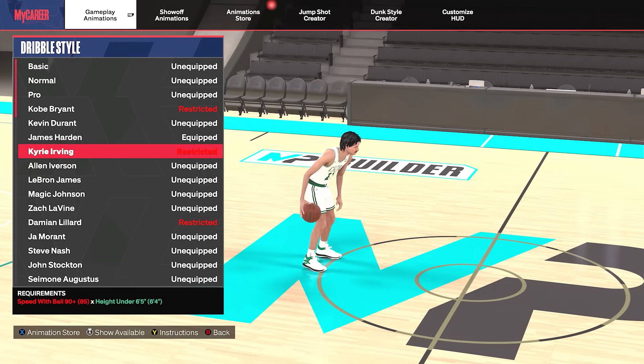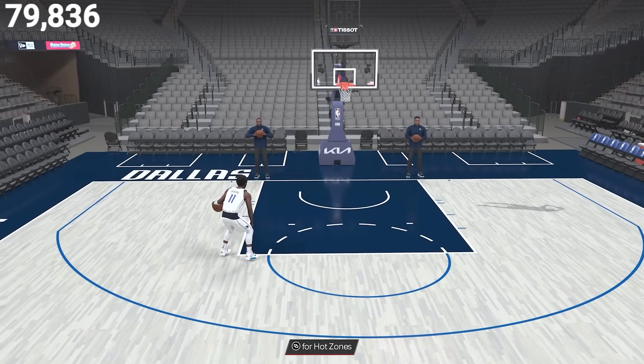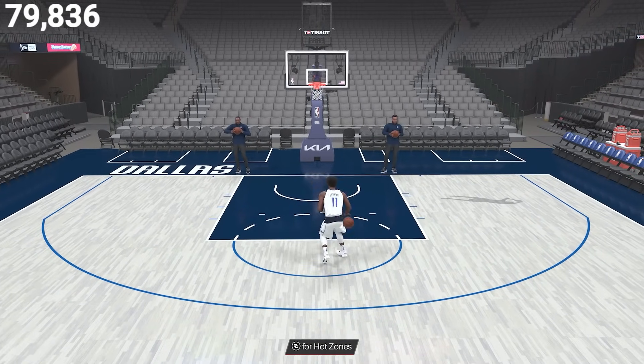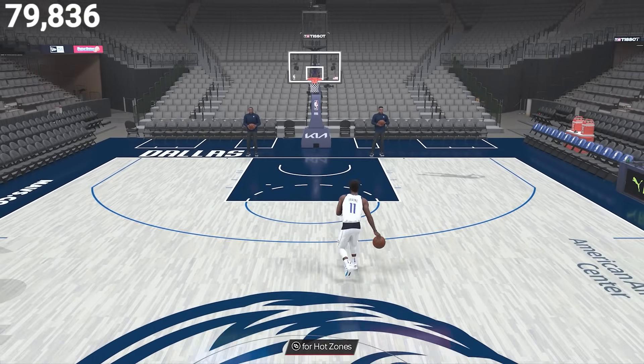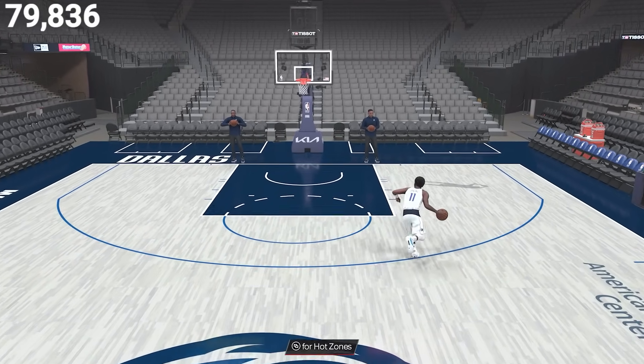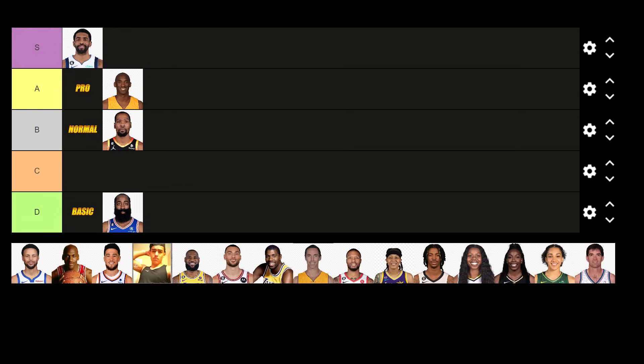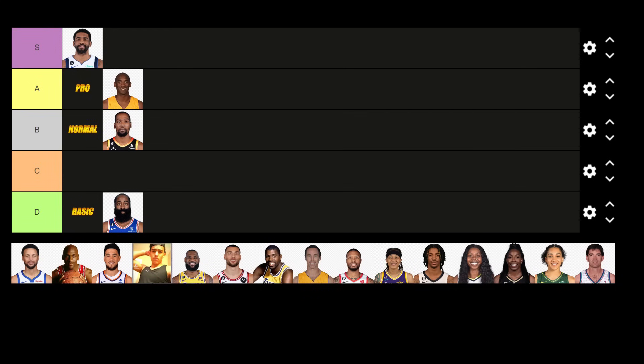Now up next is the very popular Kyrie Irving, which requires you to be under 6'5" and have a 90 speed with ball. This dribble style is so popular because his speed boost towards the ball hand is the fastest in the game. His cross launch animation isn't terrible either, but whenever the comp meta guards get a hold of this dribble style and start comboing into the speed boost towards the ball hand, it can get pretty deadly and they can look extremely fast on the court. So this is the top dribble style — we are going to put him in the S tier.